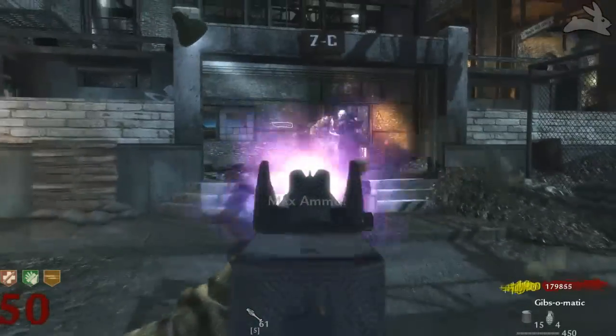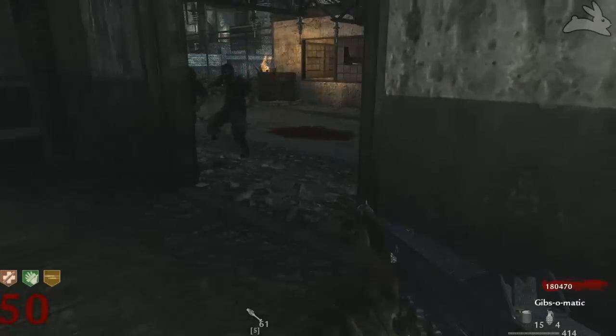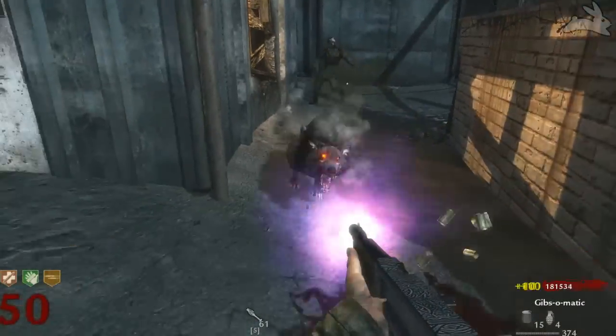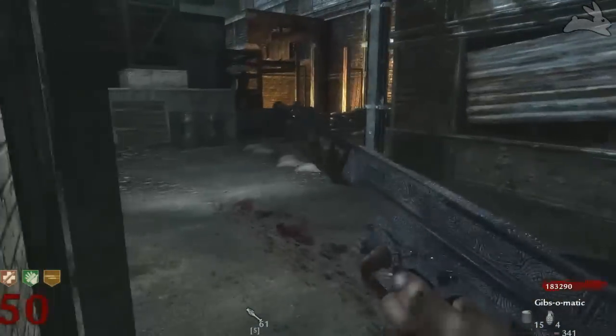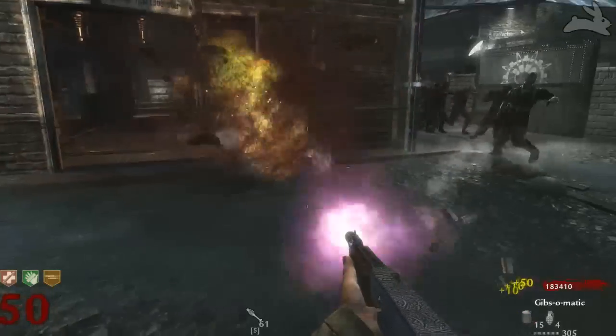You might think the ammo isn't a big deal since it's a wall weapon and you can always buy more, but ammo costs 4,500 points. With the Thompson and all its ammo upgraded, you might barely make 4,500 points back, so you might actually start losing points. That's really the only problem I have with the Thompson.